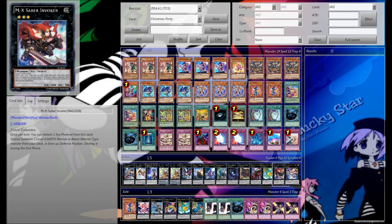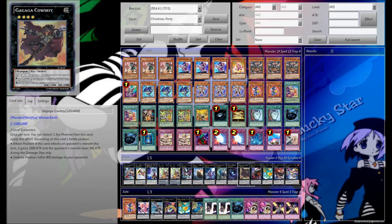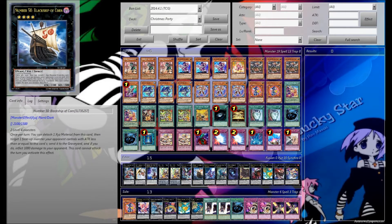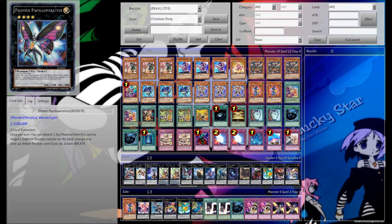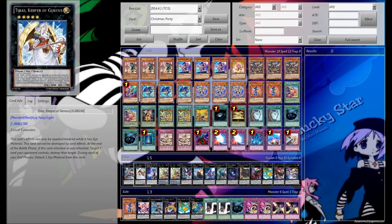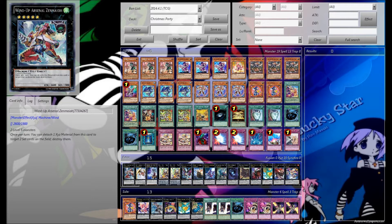Extra deck: we're playing 1 Zenmaines, 1 Invoker, 1 Leviair, 1 Alucard. For rank 4s we have Cowboy, Abyss Dweller, Direwolf, Silent Honor's ARK, Black Ship, Papilloperative, 2 Queen, 1 Ragna, and for rank 5s we have Tiras and Adreus.